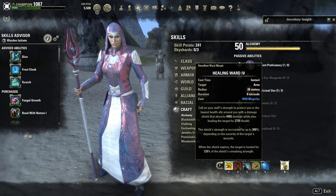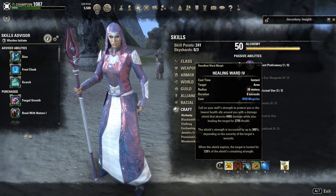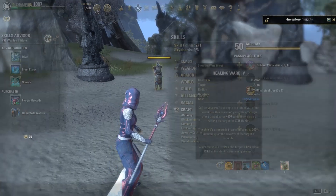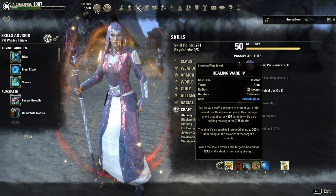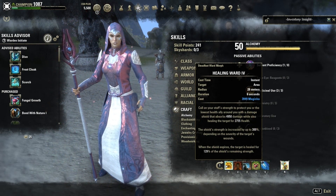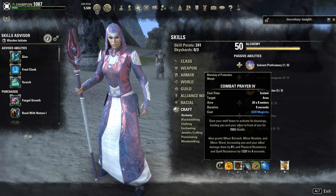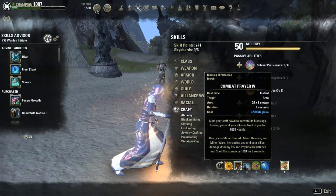For abilities: Healing Ward — the lower the player's health that you shield, the bigger the shield gets. It can get up to a 300% shield strength increase, and it also heals the player when the shield expires. Combat Prayer applies Minor Berserk on group members, increasing damage done by 8%. It's also a nice burst heal with quite a long range of 20 meters.